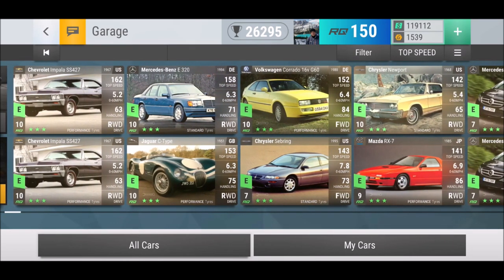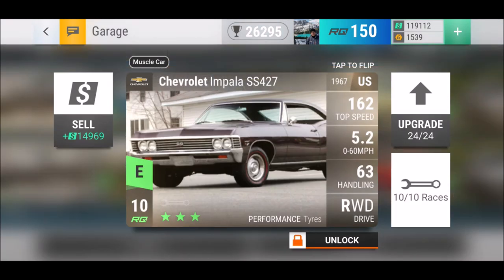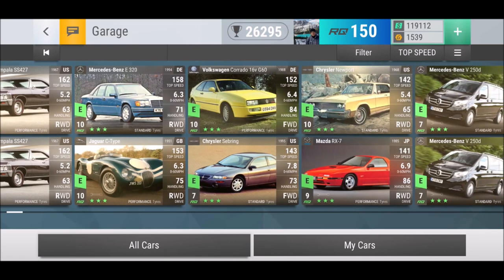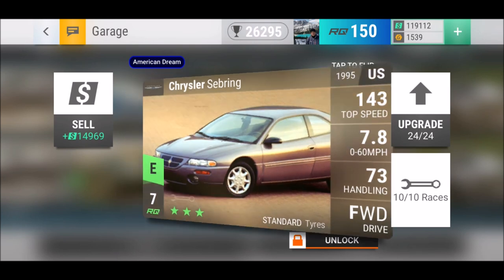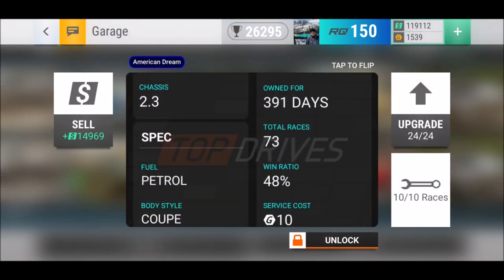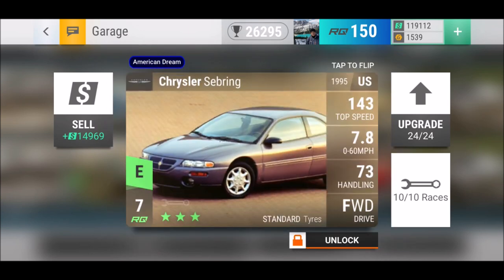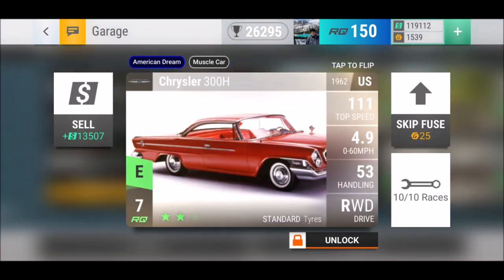By top speed, you've got the Chevrolet Impala SS at 162, and then the Mercedes-Benz E-Class from 1994. The Chrysler Severing is an all-rounder: 78/73, standard tires, medium ground clearance — even though it doesn't look like medium clearance immediately. I can recommend it if you need something easy for city streets. It's a hit and miss for me since the stats are balanced out at 143/78/73 — nothing really stands out except maybe top speed.